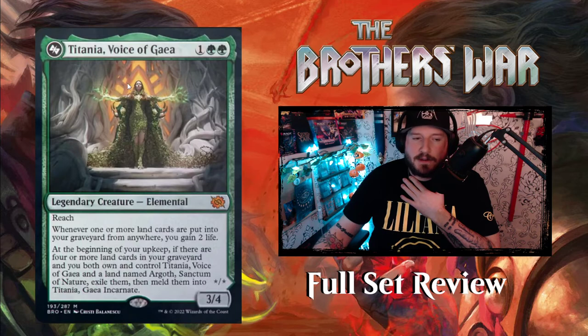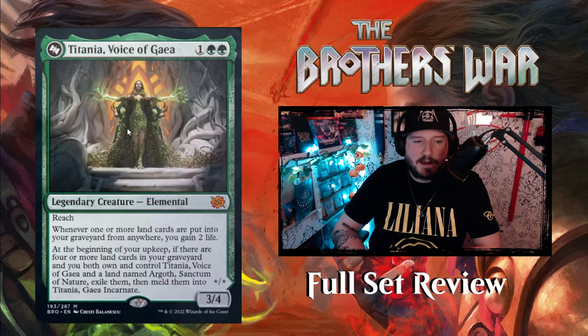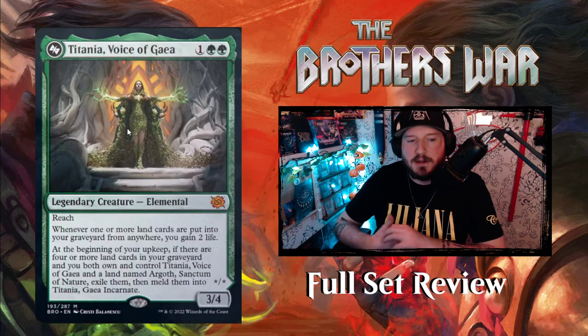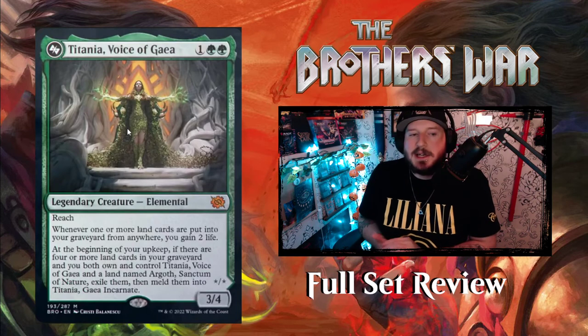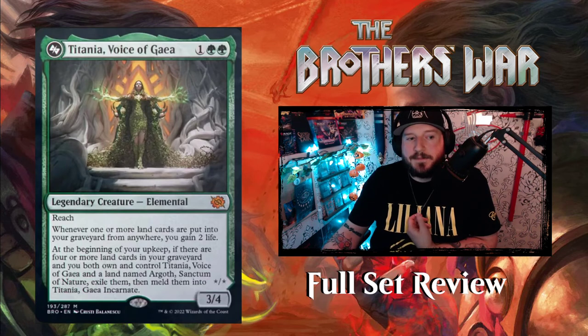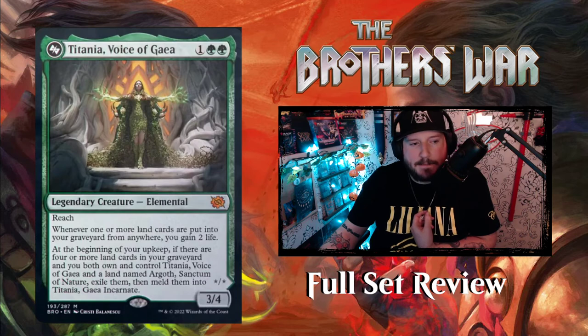Next up we have the green meld card — Titania, Voice of Gaia. 1 green green for a 3-4 Elemental Legendary Creature with Reach. Whenever one or more land cards are put into your graveyard from anywhere, gain 2 life. So all the mill and self-mill land destruction fuels life gain. At the beginning of your upkeep, if there are 4 or more land cards in your graveyard and you both own and control Titania and a land named Argoth, Sanctum of Nature, exile them and meld them into Titania, Gaia Incarnate.